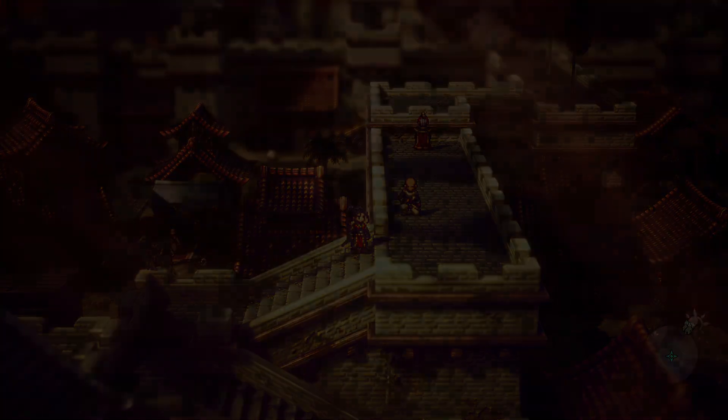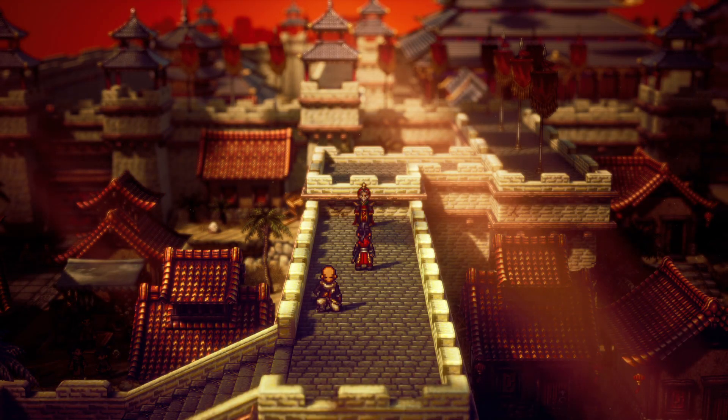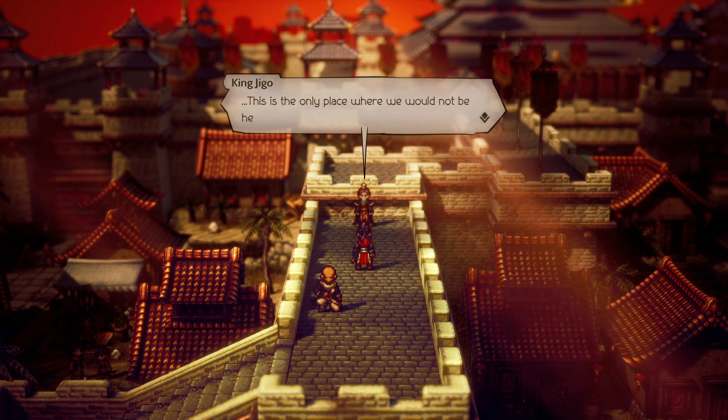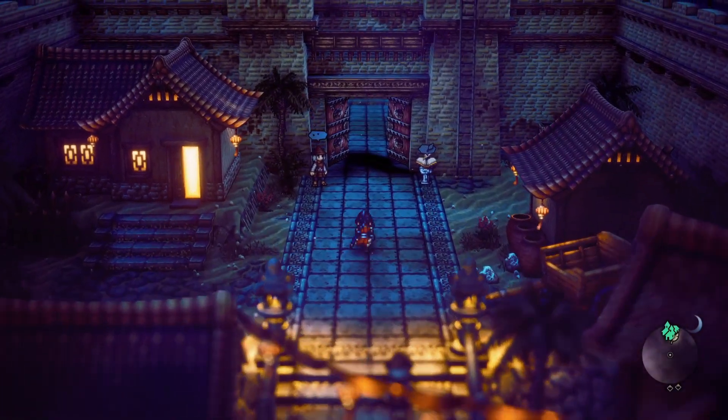After you get both of those chests and you've talked to Benkai, who is over here, follow the path and get to the king. You're going to get a cutscene once you get there, and now it's time to go find someone who has information on Mugen's plot.